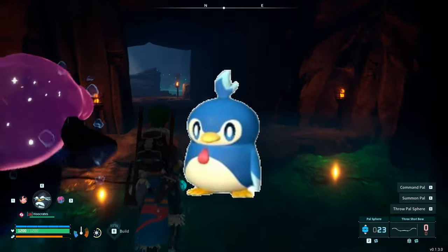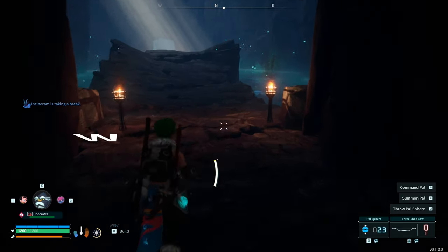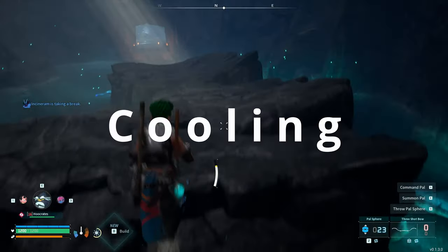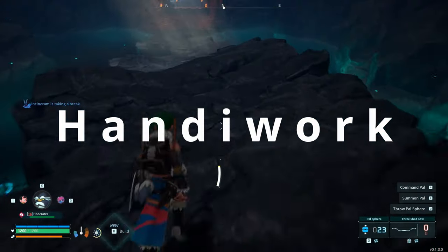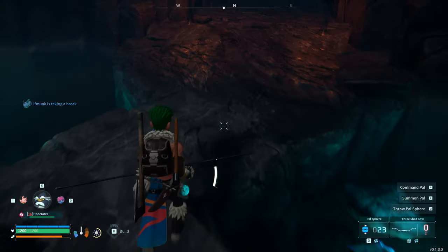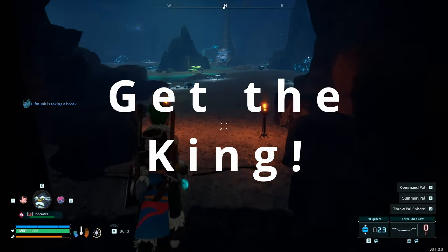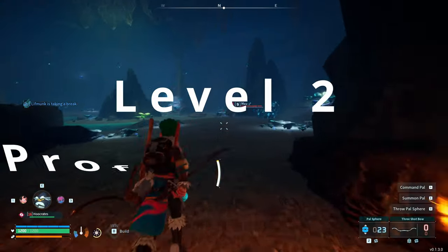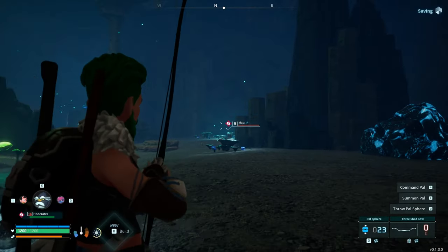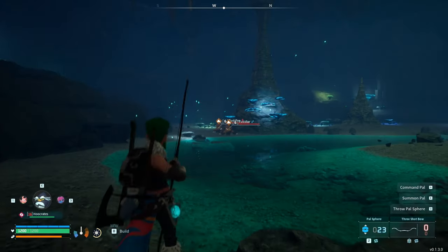Number two: Pengullet. This water-based penguin is great for a few things in your base — it can do watering, handiwork, cooling, and transporting. Once you get the fridge to store food, you want this for the cooling feature. If you're brave enough to go into a dungeon near the starting area, you'll find the big version called Penking. It's essentially the same but giant, with a cool pirate or sailor-style hat, and has level two in all those things — cooling, handiwork, watering, and transporting — plus a level two proficiency in mining. It's awesome for your base.